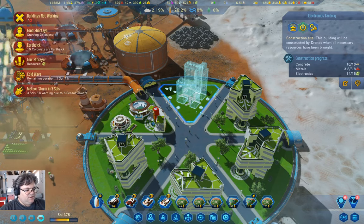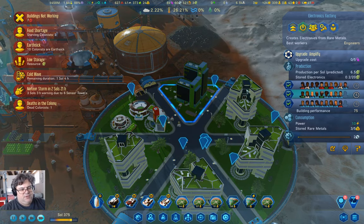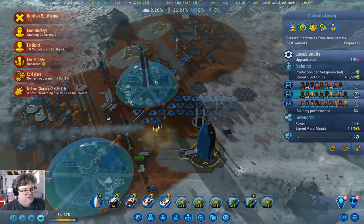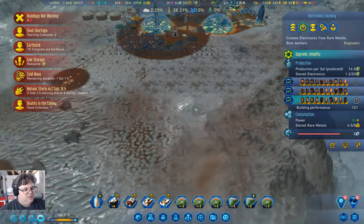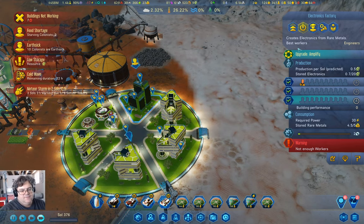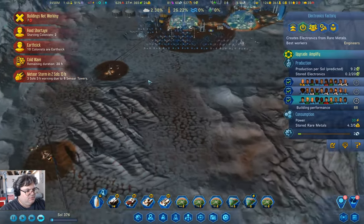Colony types — go ahead and get them in there. There's the food — there we go. We'll fill it up and add the amplification upgrade. Normal workload. Now up here — normal workload, yes. Cold wave: 20 hours remaining.